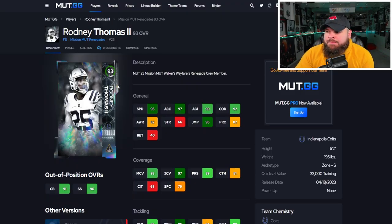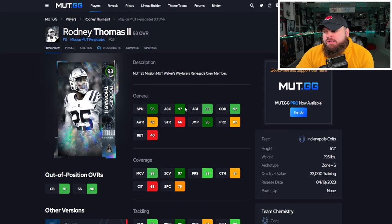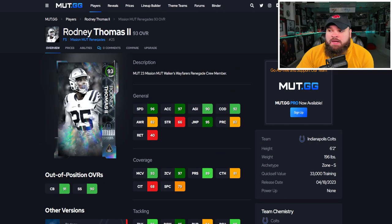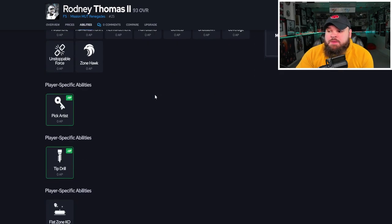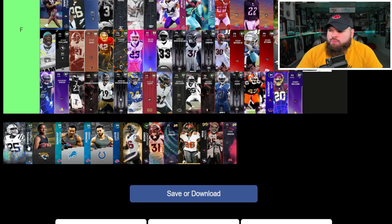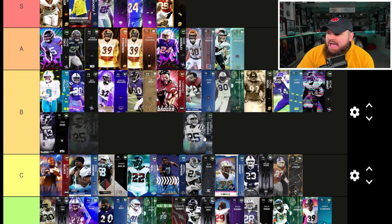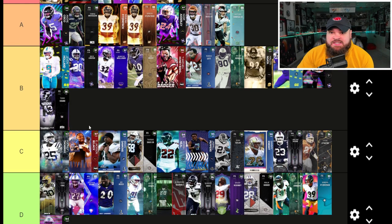The first card is 93 overall Rodney Thomas II — six foot two, up to 98 speed with the Sugar Rush Track card, low play rec but great zone and man coverage. For traits, he lacks big hitter and play ball aggressive. His abilities include pick artist, tip drill, flat zone, deep out zone KO, and deep end zone KO for three AP. Before the AP patch he would have ranked higher, maybe A tier, but spending half your defense's AP on him isn't worth it anymore. He goes in C tier.